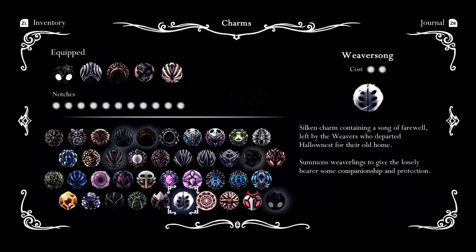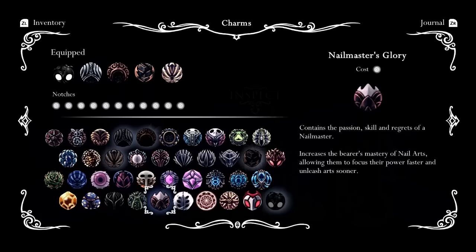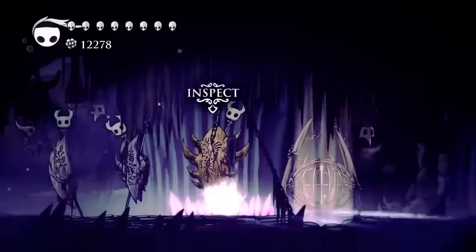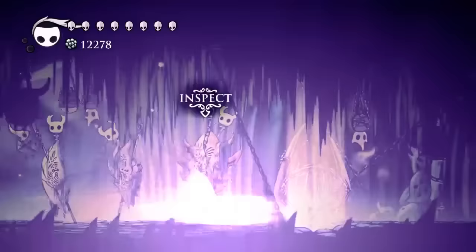The Nail Master's Glory is super helpful so that way you can get your Great Slash up just in time to one-shot Primal Aspids. If you have one or two slots left over, Thorns of Agony or the Spore Shroom are very helpful as well. So let's go ahead and jump right in.